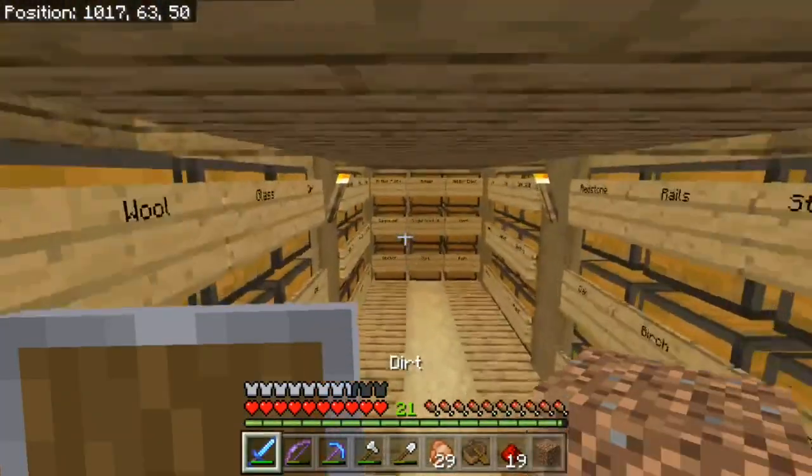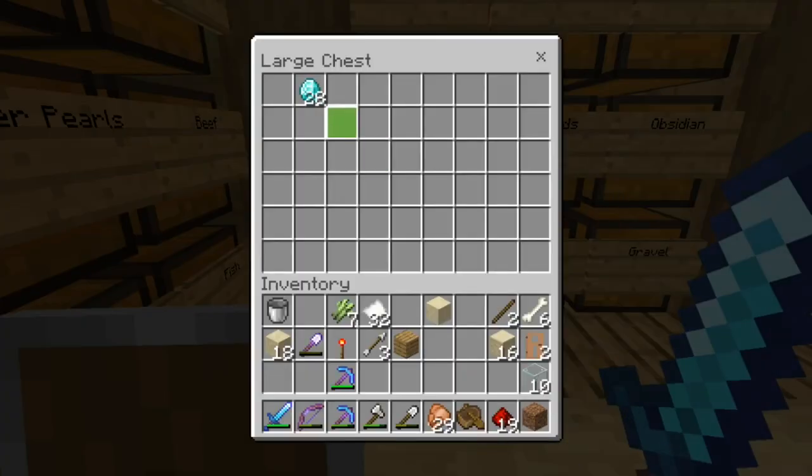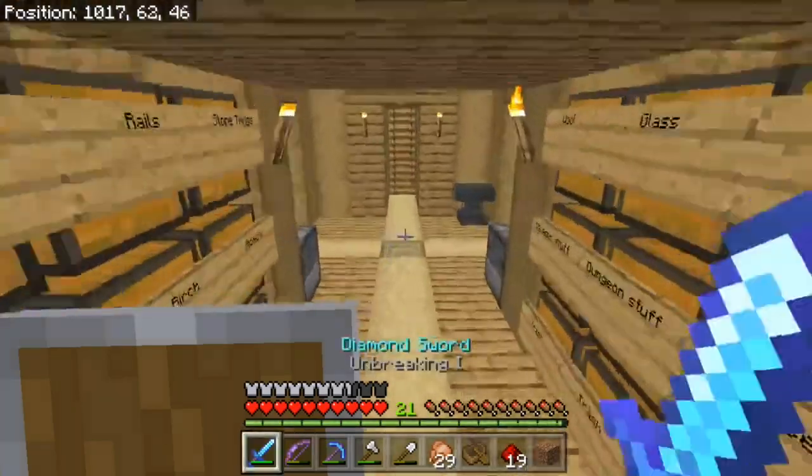So now into our base — I've not been down here for a while, so I don't know how many diamonds we have. 28. Okay, so I'm going to take four diamonds with us. We really only have four diamonds now because these 20 are reserved for Noah, so we'll have to go mining soon.